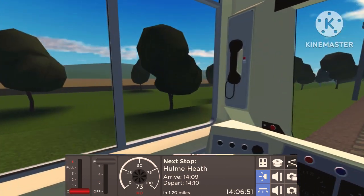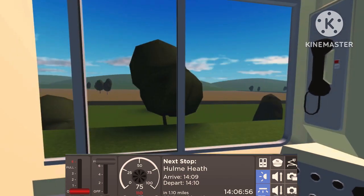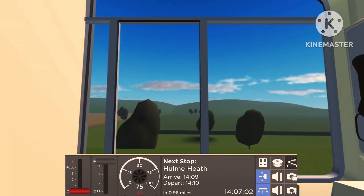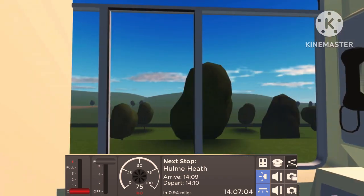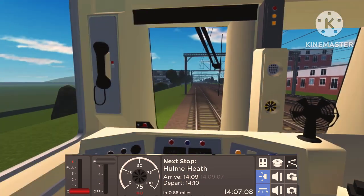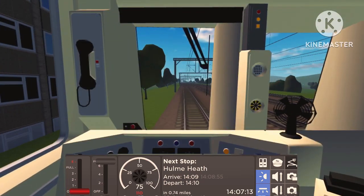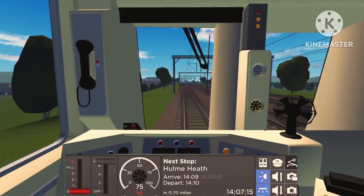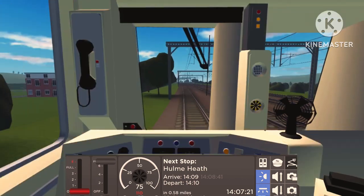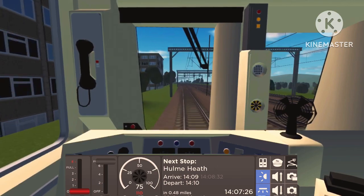We only just departed Norrington about two minutes ago and we'll get to 75 in no time. Looking out the window — just passing through the countryside, the trees, the fields. I think I heard a few people say you can open the window but I don't think I can. We're already zooming down this main line at high speeds and will need to slow down for Hume Heath coming up shortly.